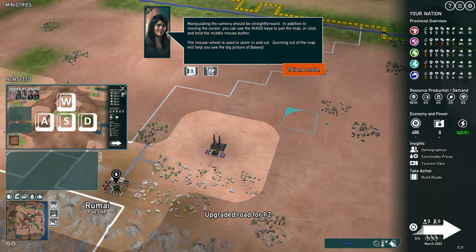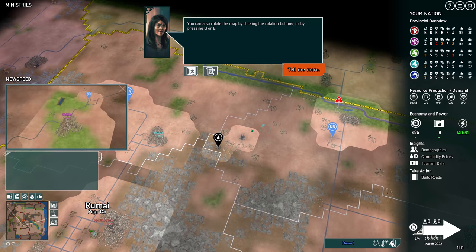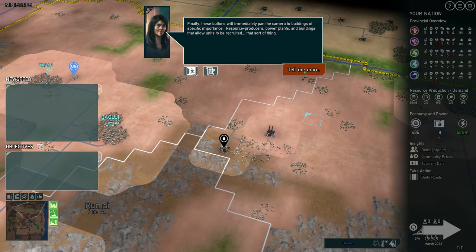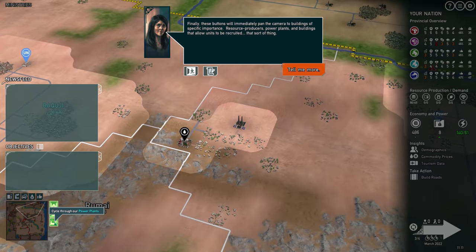Manipulating the camera should be straightforward. In addition to moving the cursor, you can also rotate the map. These buttons will immediately pan the camera to buildings of specific importance: resource producers, power plants, and buildings that allow units to be recruited.